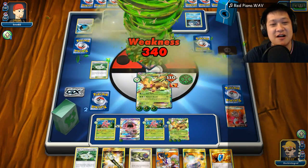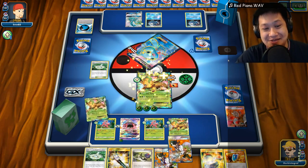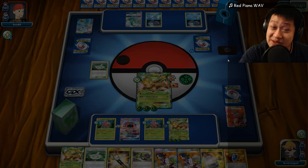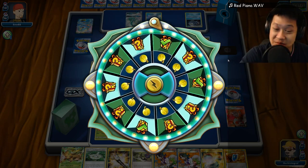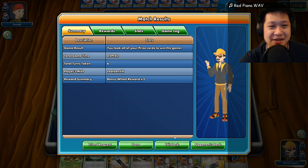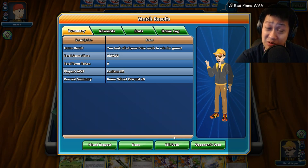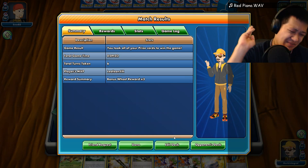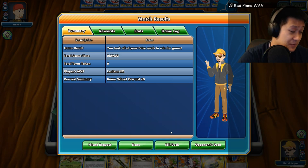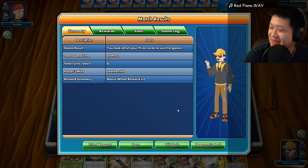Nature's Breath — finish it off: 340 damage. We were Grass — we had the advantage against this. It takes time for Greninja to set up, and basic Max Elixir is much, much faster. A nine-minute game against the Greninja deck. They're not running EX Pokémon, so you have to take them all out. Had I been a bit slower, things could have been the other way around. Always be afraid of Greninja.